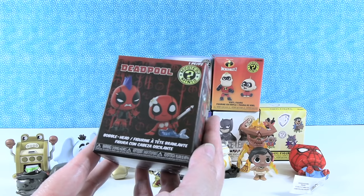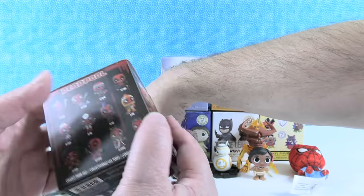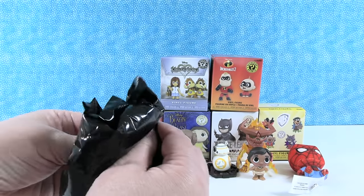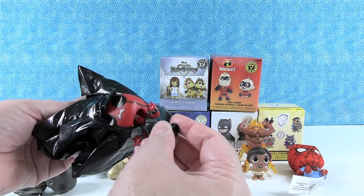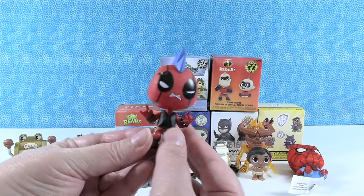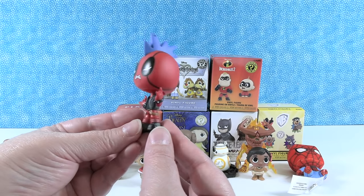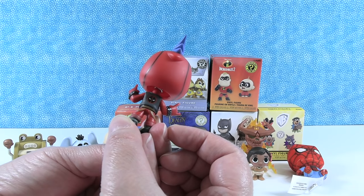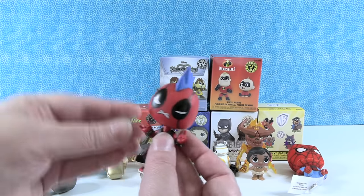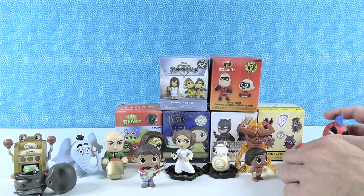Time to open up some Deadpool — my other BFF. This is a bobblehead collection. I want to get the Deadpool waitress, or Viking or King — but that one's a one out of 36. We have rock concert or punk Deadpool. He has the blue mohawk, a little eyebrow piercing, his hands in the rock-on pose, and he's dressed pretty cool. He has a little Deadpool logo on the back of his vest. He's really cool and he really could dance. He can go next to Spider-Man.